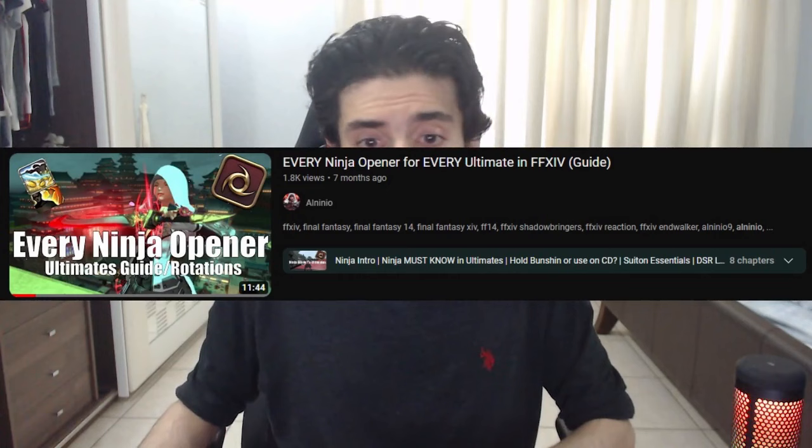I want to emphasize that the timestamps covering the full rotation will be for the level 90 rotation, and will include AoE rotation as well as for dungeons. If you want a level 70 and 80 Ninja guide — for UCoB, UwU, and TEA, which is Ultimate content locked behind level 70 or 80 — I have a completely separate video for that, which I'll put down in the description below. Make sure to browse through the timestamps in this video if you want to skip to a specific section. So let's get this party started.